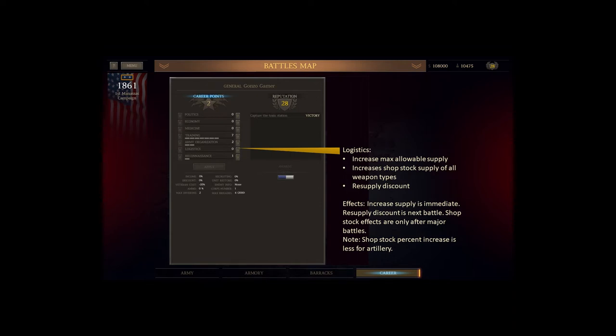Logistics increases the maximum allowable supply, increases your shop supply of all weapon types, and gives you a resupply discount. The increased max supply is immediate and the resupply discount is after the next battle, but the shop stock multipliers only come into effect after major battles. So if you want heavy guns when you get to Shiloh, you'll need to crank this up fairly early, because the only major battle between game start and Shiloh is First Bull Run. Get three points in logistics early, buy whatever heavy guns you want before First Bull Run, and after that battle resets you'll get more of them to buy.